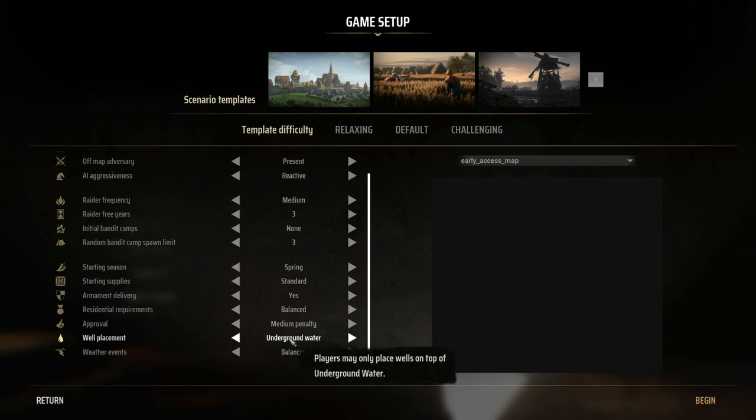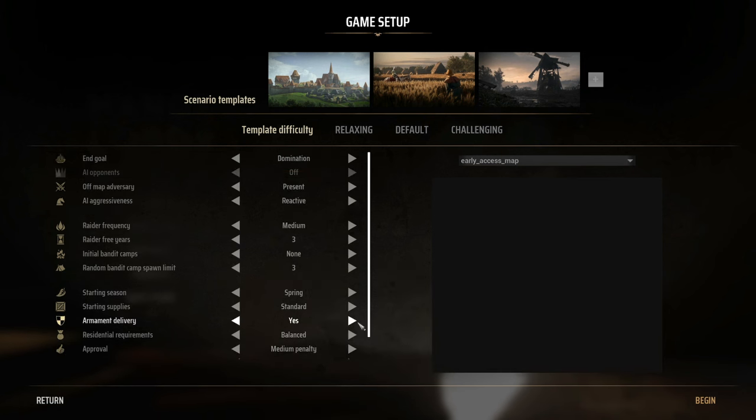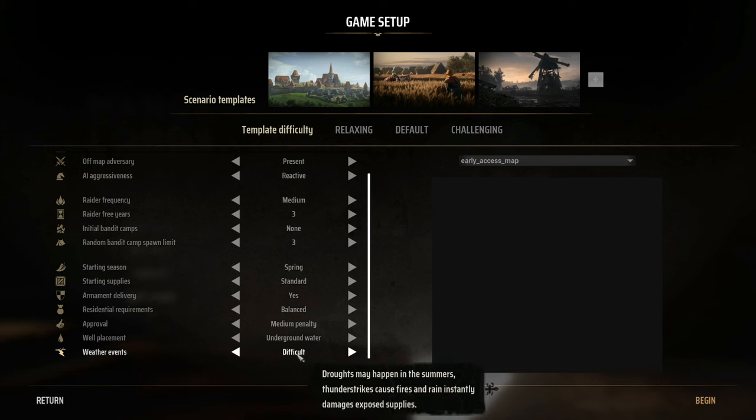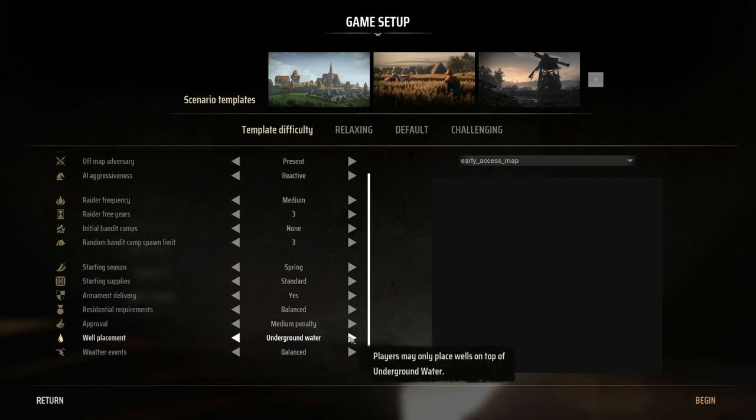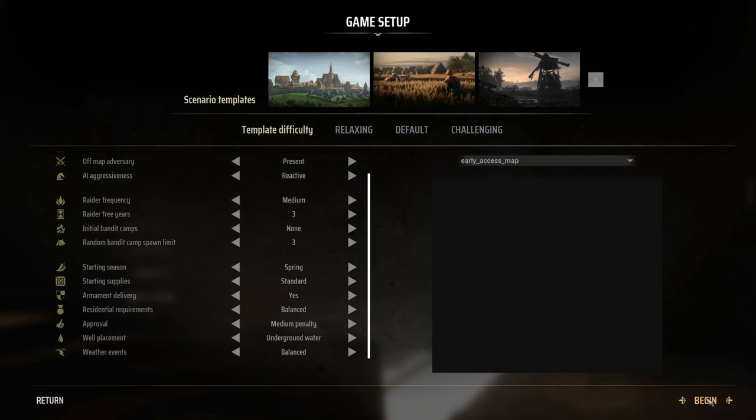Underground water requirement means you can only place a well where there's an aquifer underneath — that makes sense rather than anywhere you want. For weather events, Balanced means you will get lightning and droughts. Lightning is pretty intense. That's a decent start — not too easy, not too hard. Let's begin.